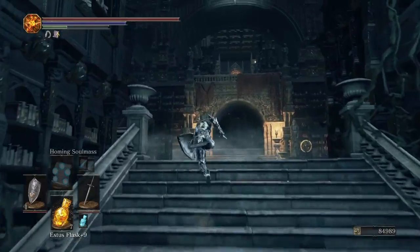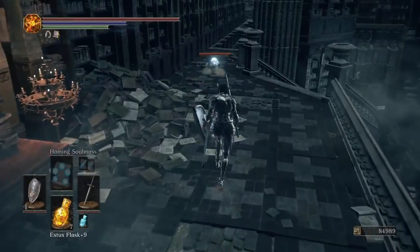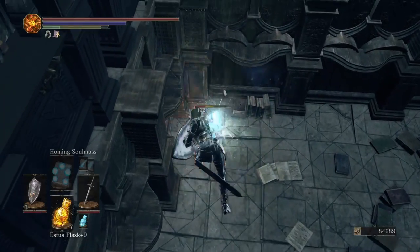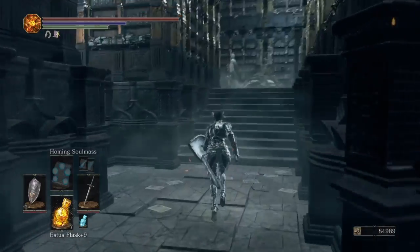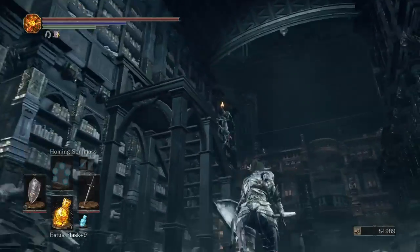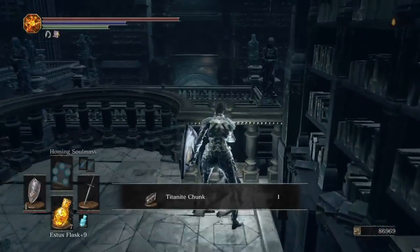So we're going to go and get a Titanite Lizard. Can't move what it drops. There's the first one down. We can do it too, like I said. Watch this little twat — a Titanite Chunk.